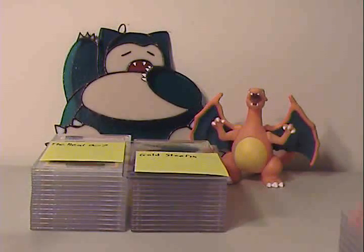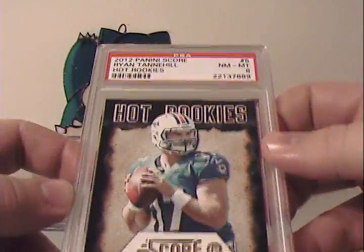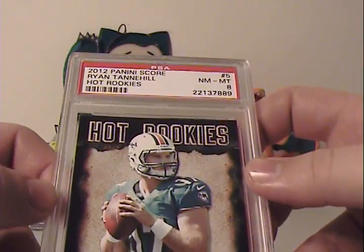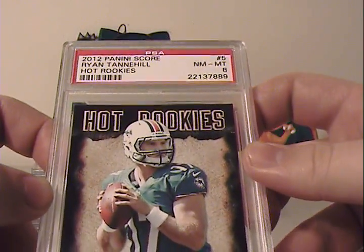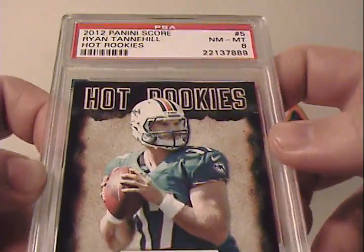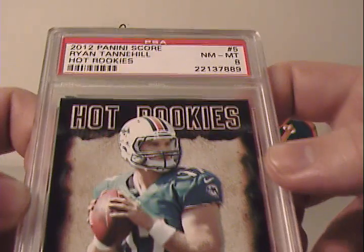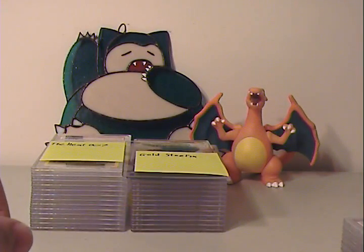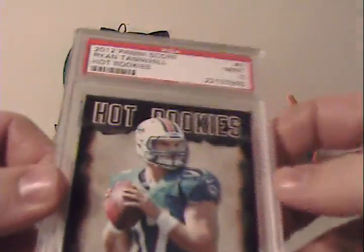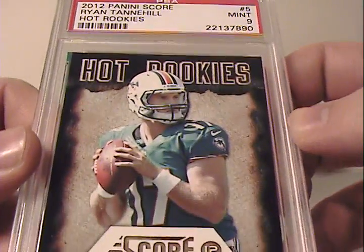He also had some sports cards graded. I'm going to go over those as best I can. These are all in the new slabs — PSA is still not showing any love for Pokemon cards as of yet, still doing new slabs with sports cards. We've got Hot Rookies — this is Ryan Tannehill. I don't watch anywhere near enough football, so I'm going to botch names, sorry. Same card, Mint 9, Hot Rookies.